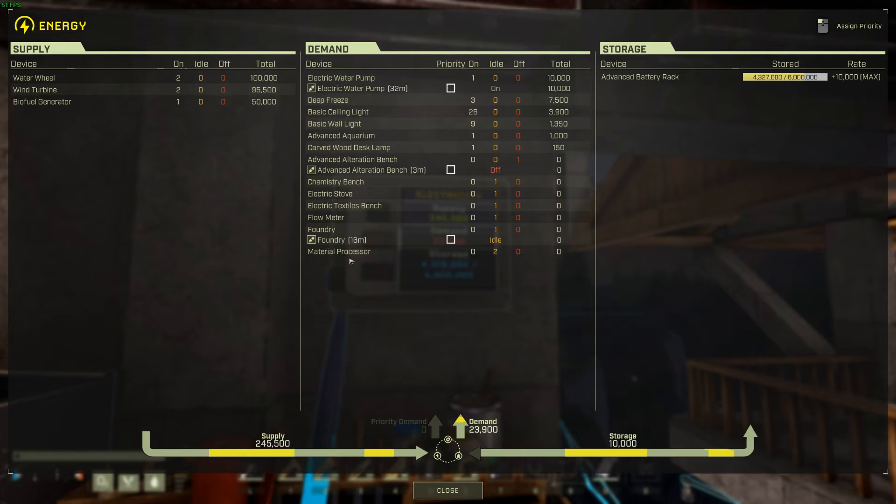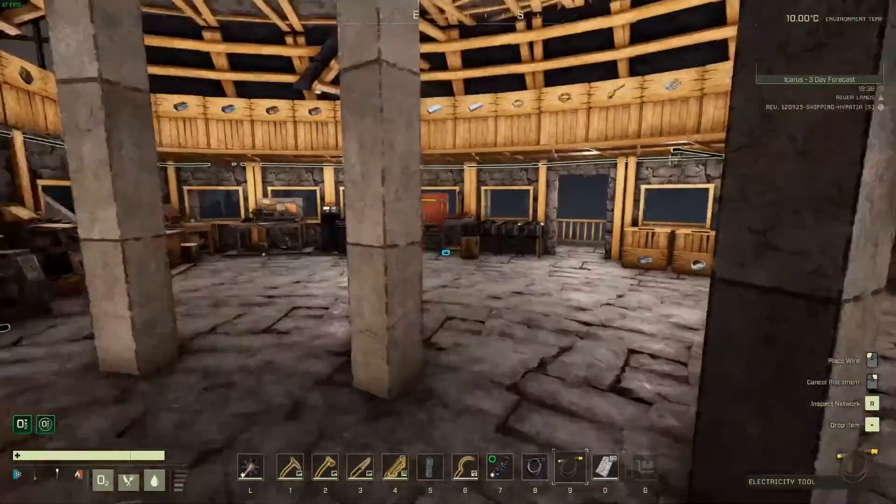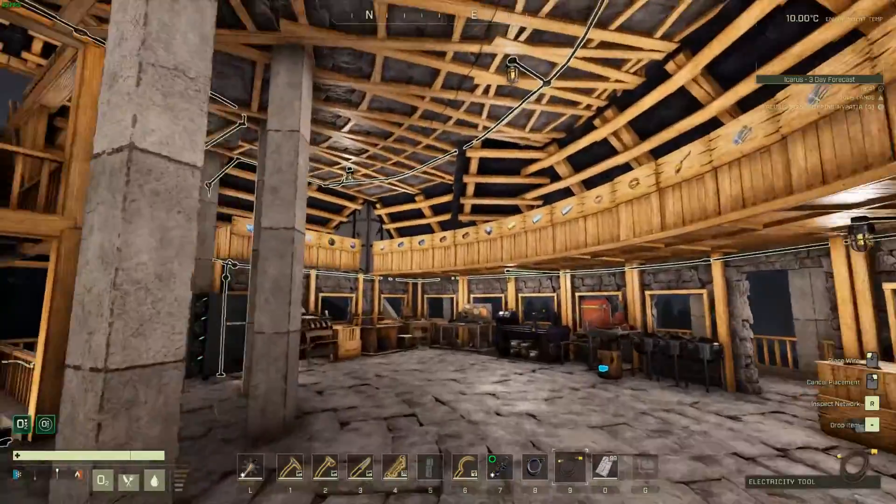You can also assign priority to those devices, which means if you're on battery it will give priority to certain benches or devices based on power usage. I don't use that much myself personally because I always provide enough power — I don't really use battery packs that often because I've got a large supply of devices, so I've usually got more than enough power and water from my pumps. That's partly because I'm running a mod that gives me all the juice I need.